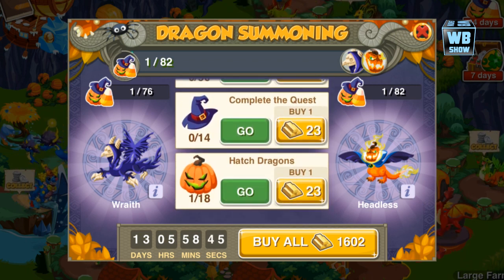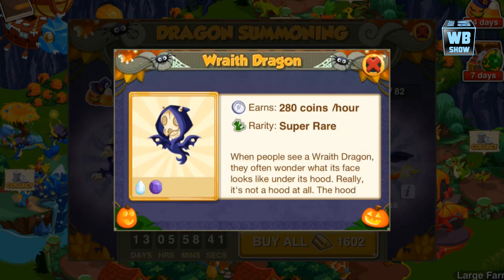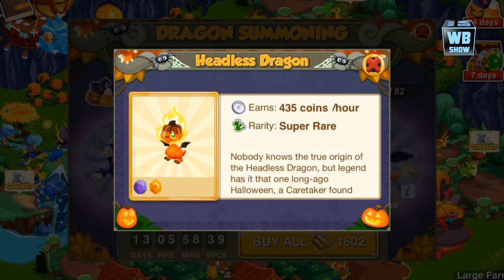Other than that, you just have to collect treats, harvest food, complete quests, and hatch dragons. Once you do, you will be able to get the Raft Dragon first and then the Headless Dragon next.